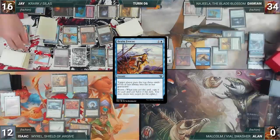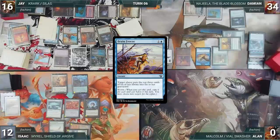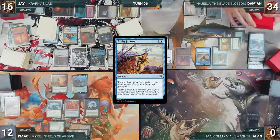Jay presents a loop of casting or escaping Brain Freeze, targeting himself when necessary, and mills out his opponents until their entire libraries are gone. He passes, sacrificing Underworld Breach. One by one, each player attempts to draw from an empty library, loses, and Jay wins the game.